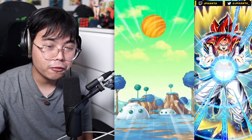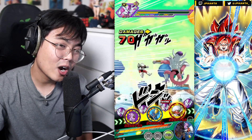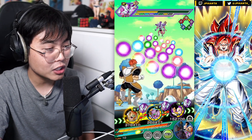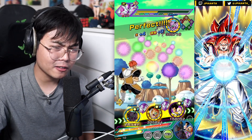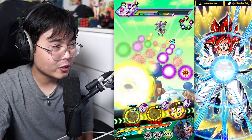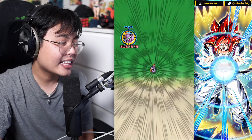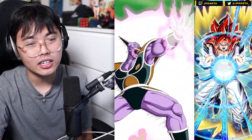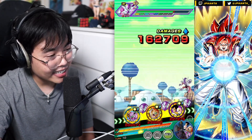Physical Ginyu Force becomes only slightly better if you get to the second awakening for the LR EZA, because then you get the super attack mechanic and that's where it really starts to shine. And then obviously the passive destroys the Tech Ginyu Force. It's just too expensive, so I could not get that done.